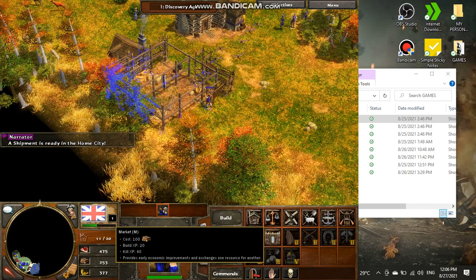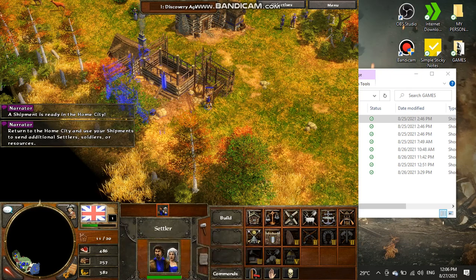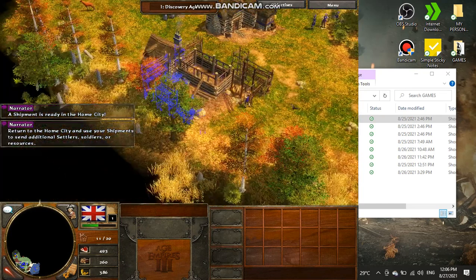A shipment is ready in the home city. Return to the home city and use your shipments to send additional settlers, soldiers, or resources.